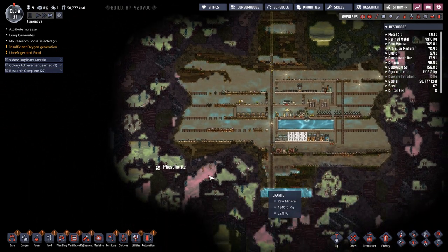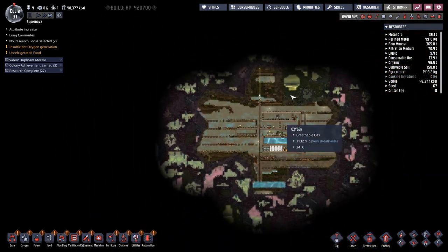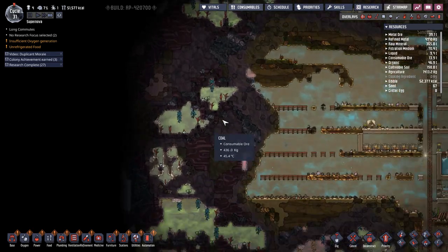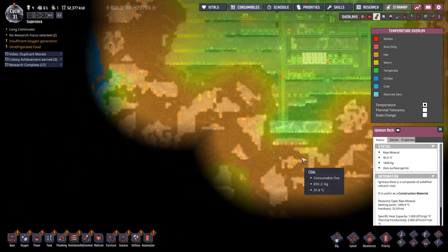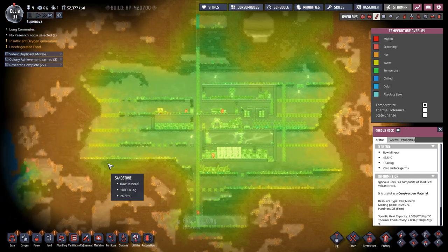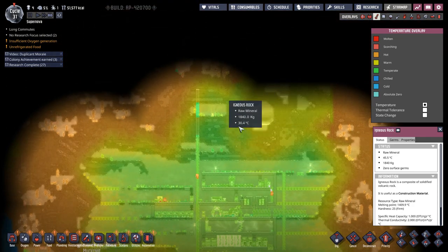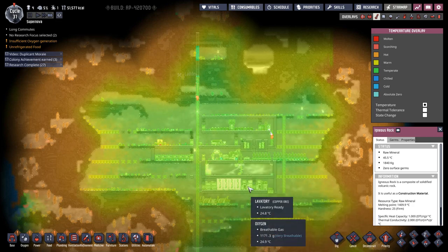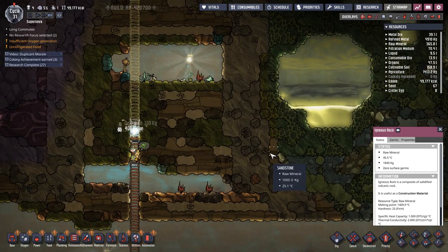At this point you want to start looking at the biomes around you and picking one to go into to get the resources out. This map has a slime biome here and one down here, and everything else is caustic biome. Caustic biome is pretty good, but the temperature is about 45 degrees — pretty hot. We've got a retaining wall of granite around our base keeping that heat out. The slime biome is a little bit hotter than our base but won't overheat us in the early game. So we don't want to go into the caustic biome yet, but we do want to get some mid-game resources.